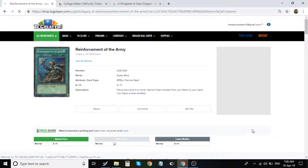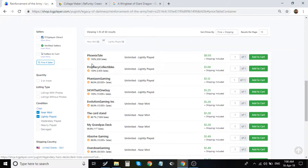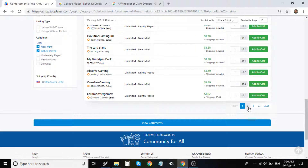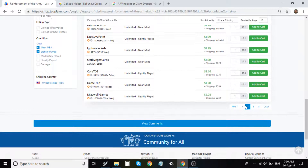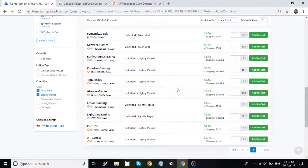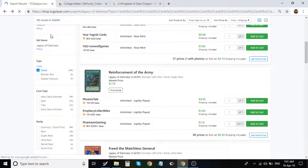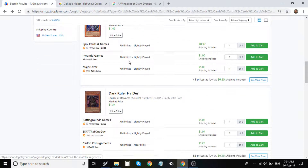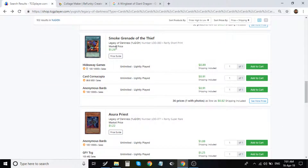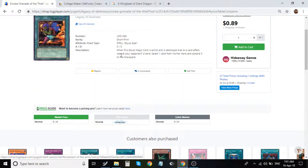Reinforcement of the Army — this is definitely the best rarity in my opinion. There are two or three different super rare prints, but this is the best because it's the original print and also has the magic card stamp. It's old and nostalgic. On the third page, there are some for about $4. There's also a hobby league parallel ultra which looks cool, but be careful as those have the Upper Deck stamp and are a little thicker.